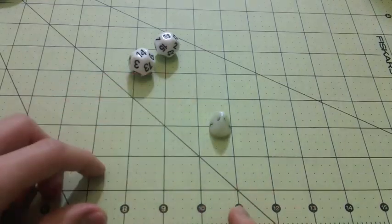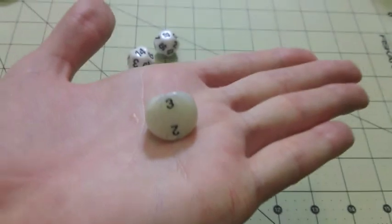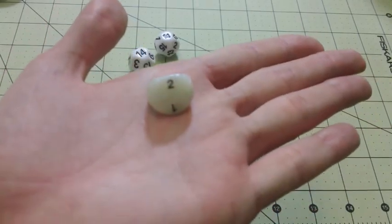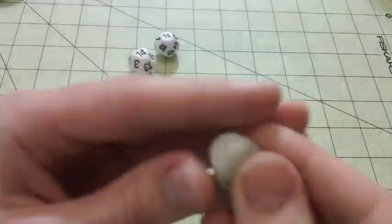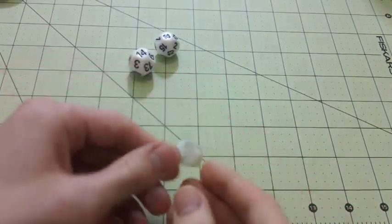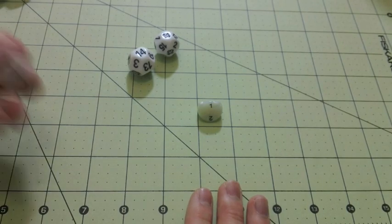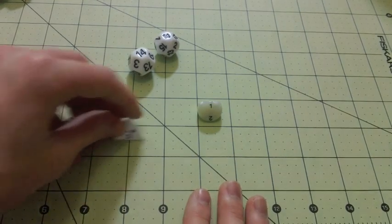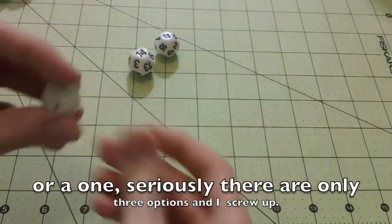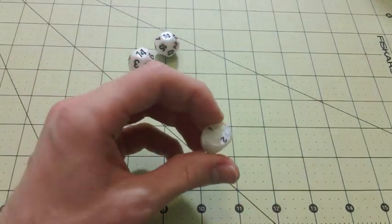The first one I'm going to show you is different though — this is a three-sided die. This one you might notice is a pearl because I couldn't find one easily. I know they're out there, and if I was a little bit less lazy I could find one that matched all these. Three-sided die: you roll it and you look at the number that's up, same way you roll a four-sided die. Those are pretty readily available and have been around for a bit.